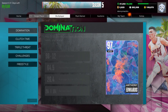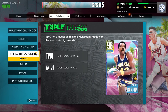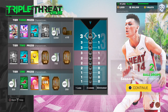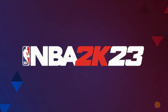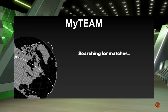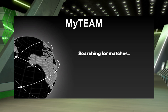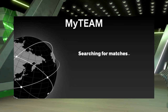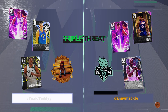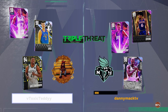To get into triple threat online and earn his XP, you need to do three different games with ten assists each and you get three thousand XP for Mr. Iverson. I got him with Mr. Julius Erving and Kevin Garnett. We're going up against Galaxy Opals — Joe Johnson, Nikola Jokic, and a diamond.